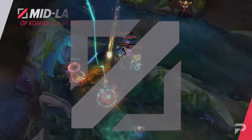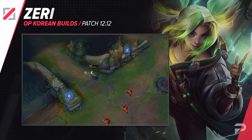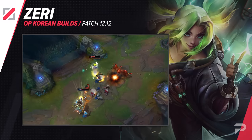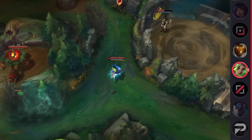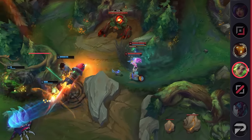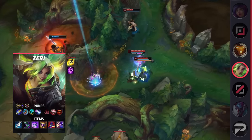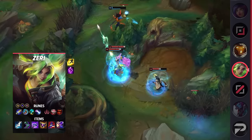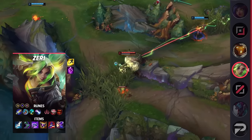We have a new electrifying mid laner in town — Zeri mid is quickly making her presence known. Rather than focusing on AD like we know her for, Zeri mid instead builds AP, taking advantage of her passive, W, and ultimate. Given that her passive has a 90% AP ratio at full charge, she's able to deal an insane amount of burst damage to start off fights. Even her uncharged passive deals solid damage against low health foes, making it easier for her to finish them off. A lot of players are running Summoner Teleport, which helps her scale up safely in case she gets ganked during the laning phase.